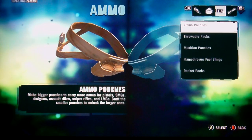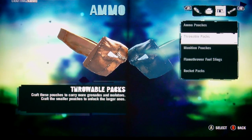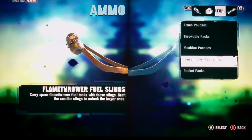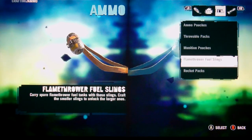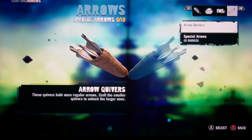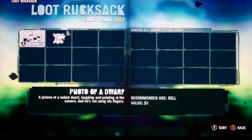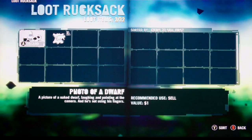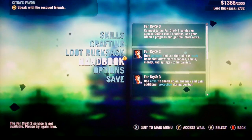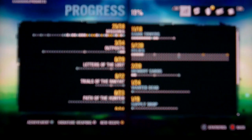This is ammo. You can put throwable ammo packs and ammo pouches which let you carry more ammo. There are also flamethrower fuel slings and rocket packs to carry more ammo. And there are special arrows and stuff like that. This is where you store all your animal skins — every time you skin an animal, you go to a store and sell them to get money.